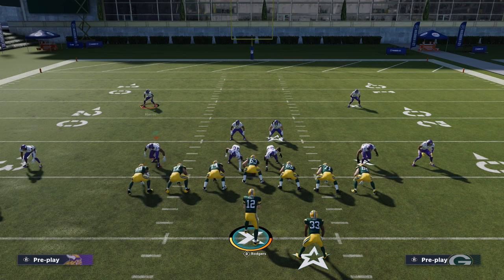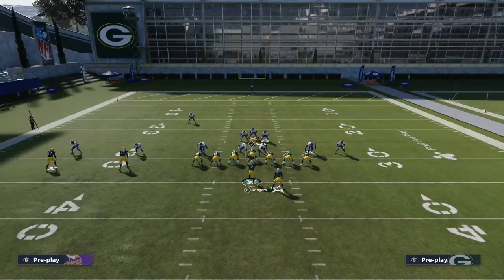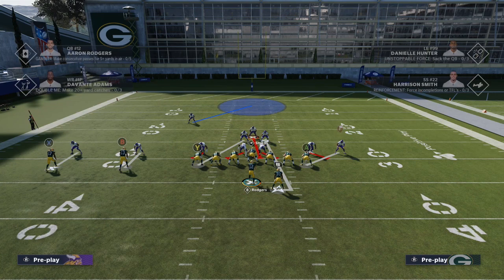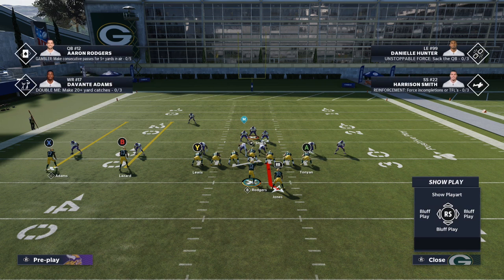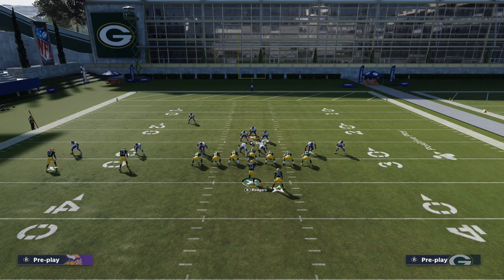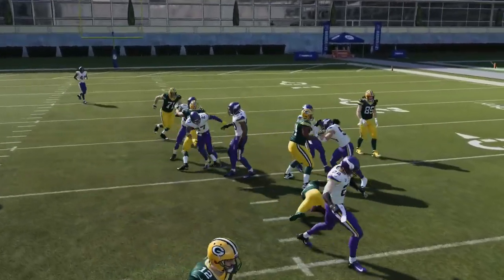Take a safety of your choosing and move them down into the box, stacking them in the middle of the two middle linebackers about a yard behind. Then blitz your safety so he shoots straight through the gap. With a traditional 0-1 trap, you run straight through the center's face and come in untouched for a tackle for a loss — that's how it works.